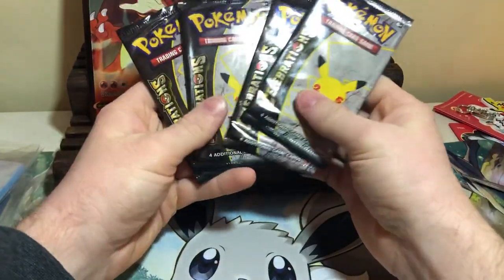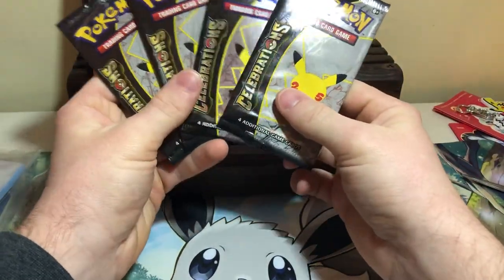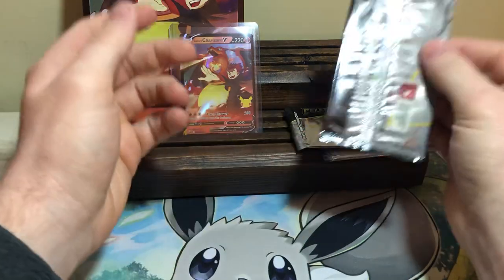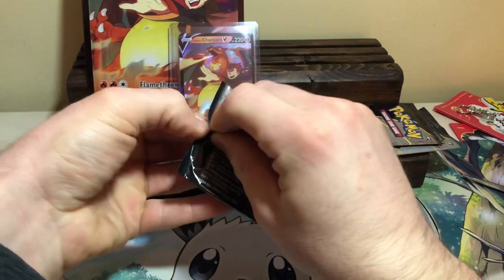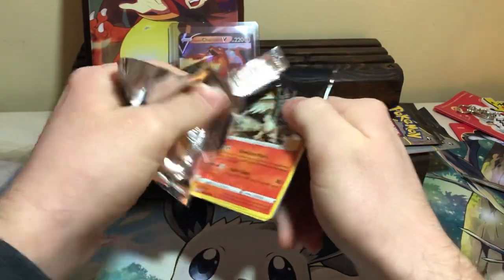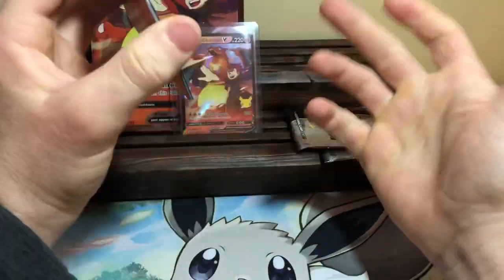The best thing you can get from Celebrations is a reprinted special holofoil Charizard, like the Base Set one. There's also Umbreon VSTAR, Shining Magikarp — just so many good cards. I would really like more Blastoises and Charizards. I got like six Venusaurs when I was opening this set at peak. Six. Why do I have so many?